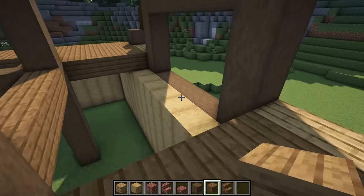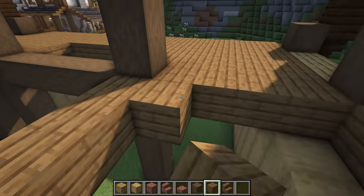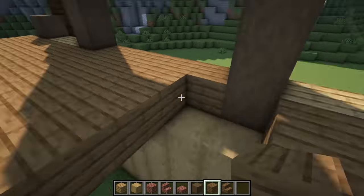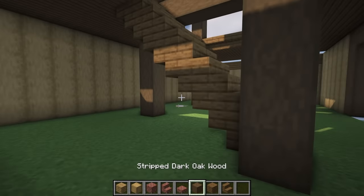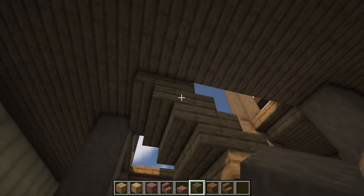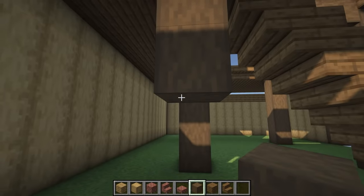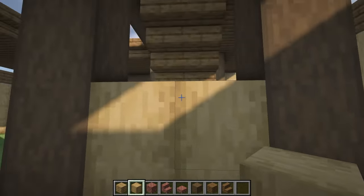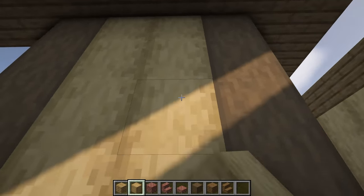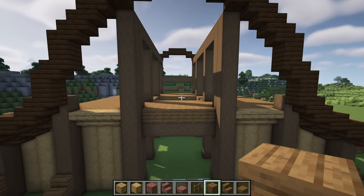Now let's get our spruce planks and put a beam across the edge here and fill this bit in. Then we're going to head down to the back of the build and do the same thing — put some spruce planks across and fill the remaining piece in. Now that we have our stairway in for the second level, we're going to come down the stairs, grab our stripped dark oak log, and bring another beam all the way down here to match up the other side. Then we're going to use stripped dark oak wood to make a panel all the way across.